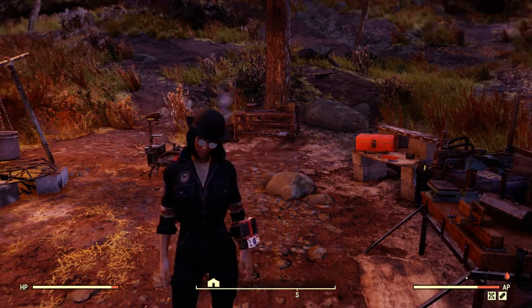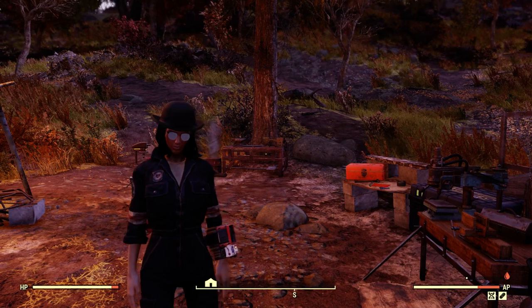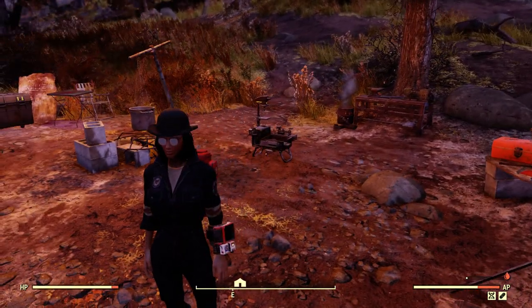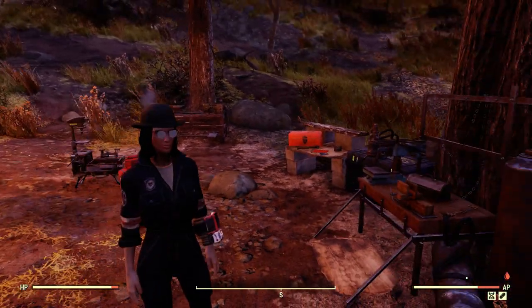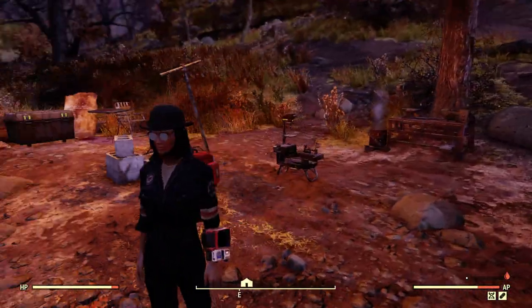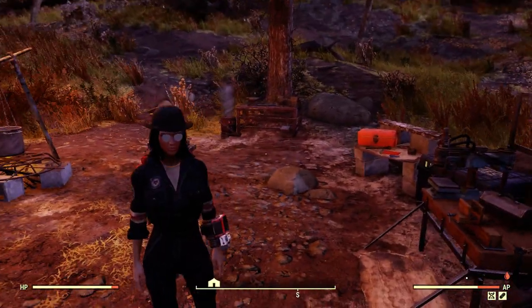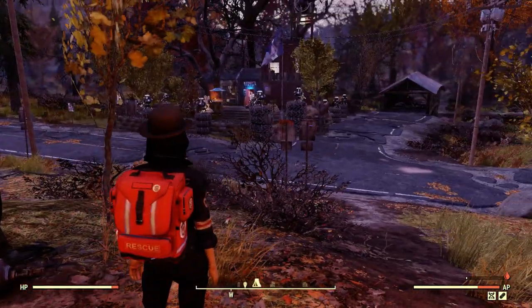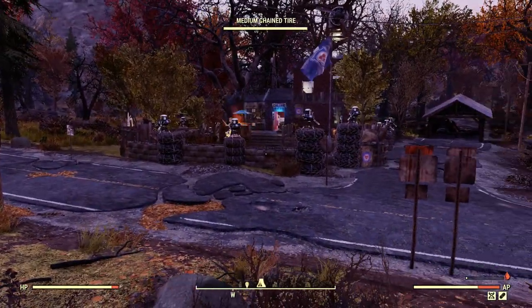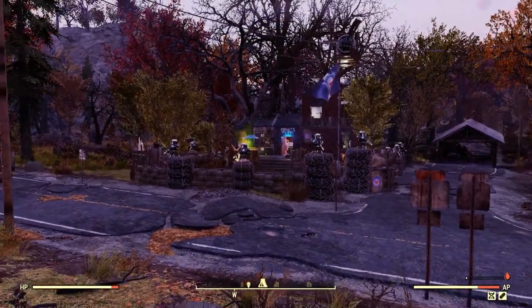Hey everybody, Riff Raff here back with another Fallout 76 camp build. So today we're right over here by the Overseer's camp, because I've got my little Lobie here — she's a responder, got her responder get-up all on, and she's built a camp right here across the street from the Overseer's. So let's check it out and see what we've got going on here.